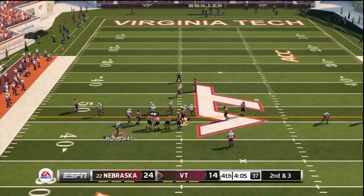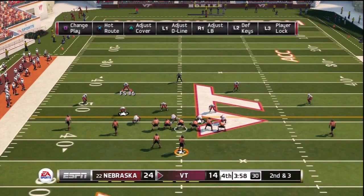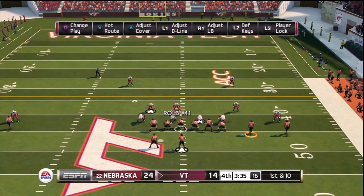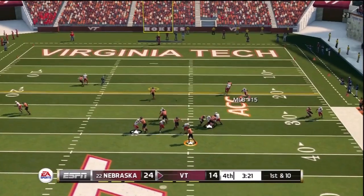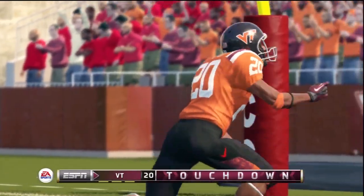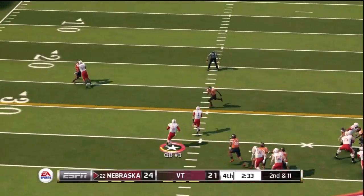Virginia Tech has serious work to do now, down two possessions. I'm trying to make them work for it and use that clock. I'm playing some cover one robber — very hard to get a first down with regularity against it unless it's a must-pass situation, with the improved running game. I tend to play a lot more cover one and showing eight in the box. That was my fault — that was my man but I just didn't see it or didn't do anything about it.